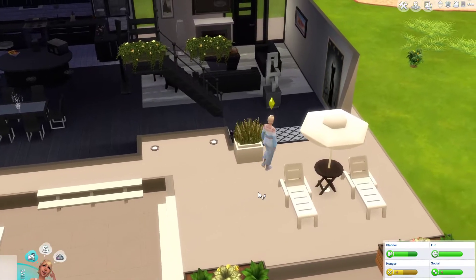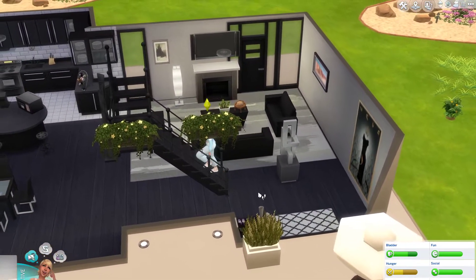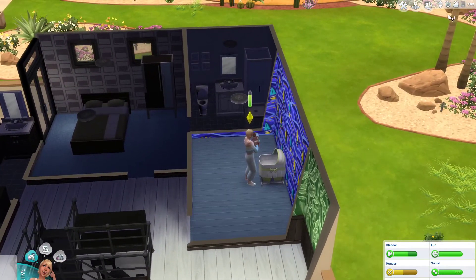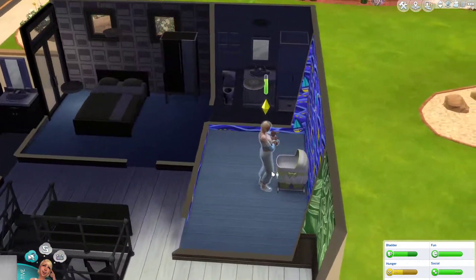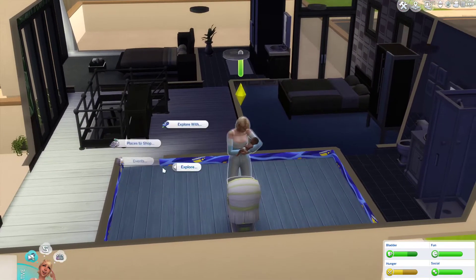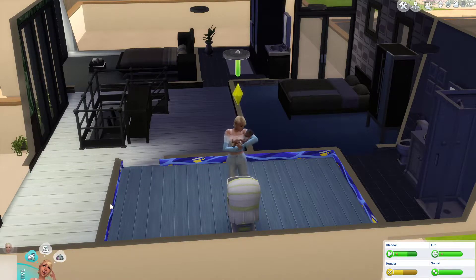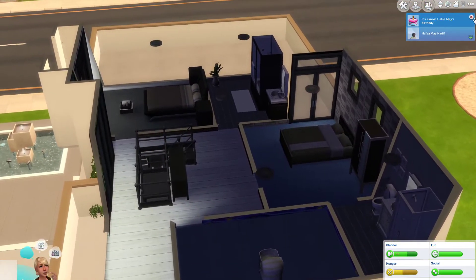Currently Hafsa May is zero - she was just born. I'm going to take care of her and then have Hafsa go to the gym again - Planet Plumb Bob Gym. I'm going to have her do that in BitLife as well. So: go to the gym. Let's head to the gym.